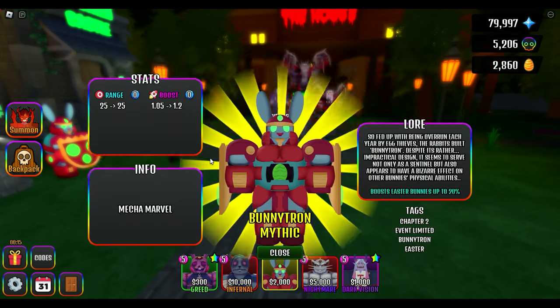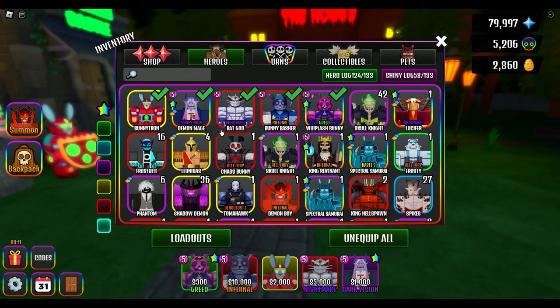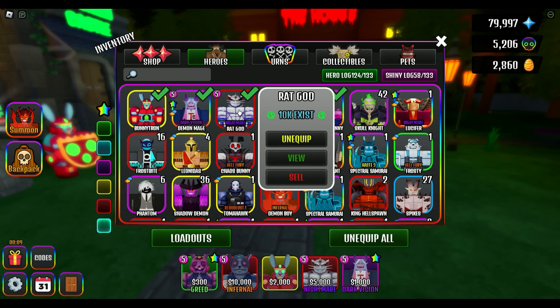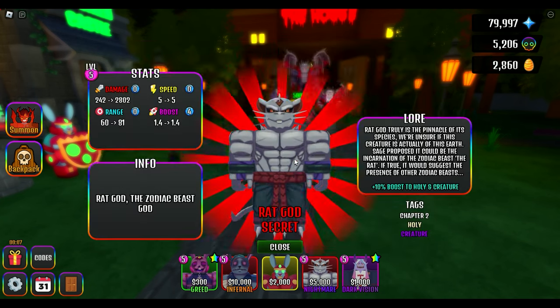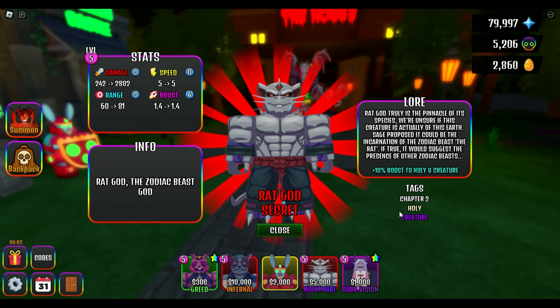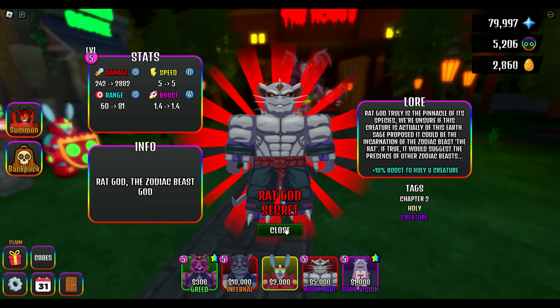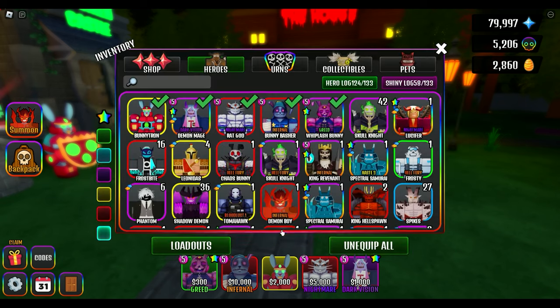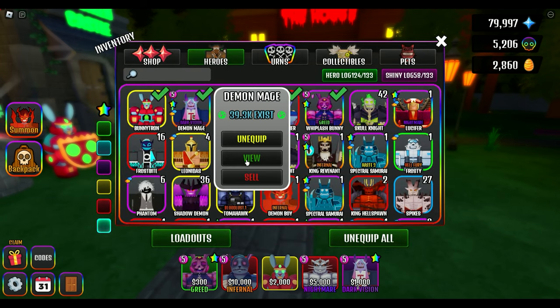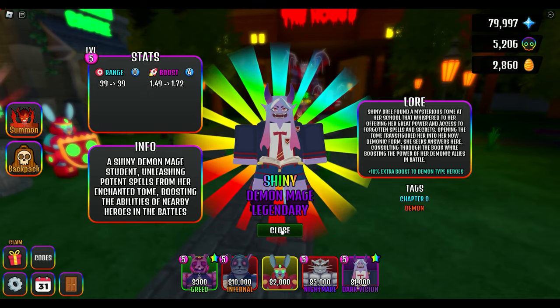I did mention that Bunnytron's urns disappeared — you want to apply those to boost if you get additional ones. And then Rat God: why would I put him on a bunny team? Well, he boosts creatures — holy and creatures. So I want to apply that additional boost to these bunnies. And of course we have to include Demon Mage, because Demon Mage is going to give us that 72% boost.